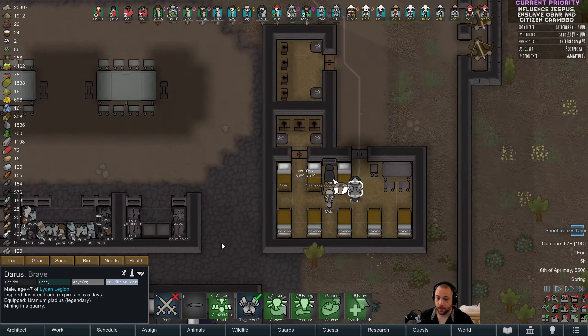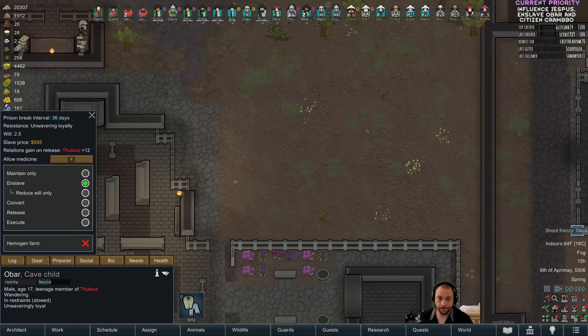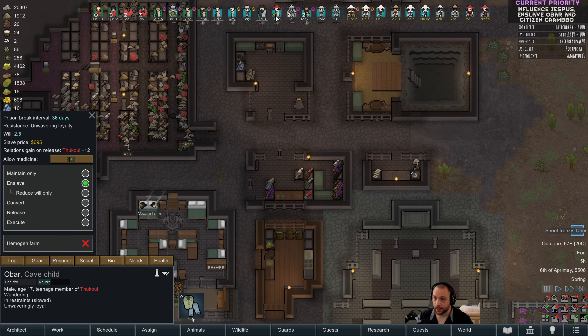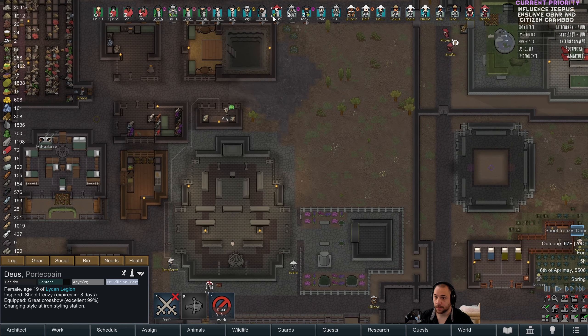Bar converted — okay, so now we can actually enslave them. I screwed that up. It's weird that you can break their will, re-arrest them, and then you have to break their will again. Seems odd to me.